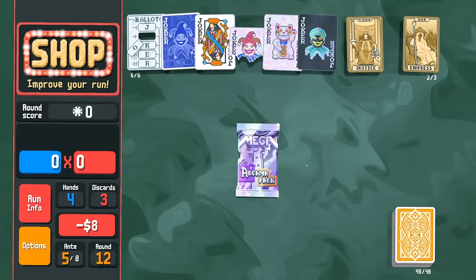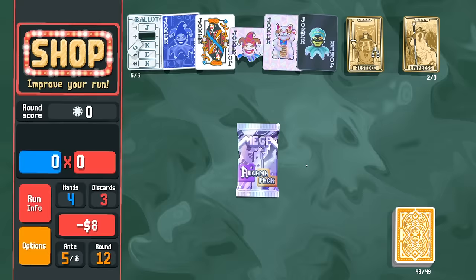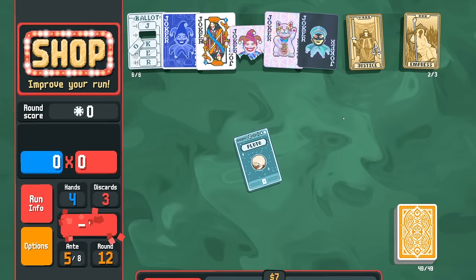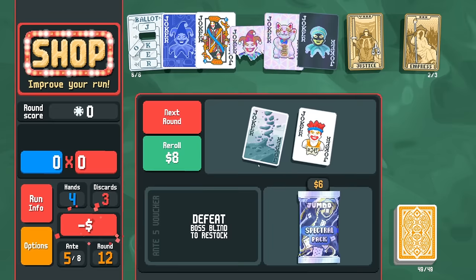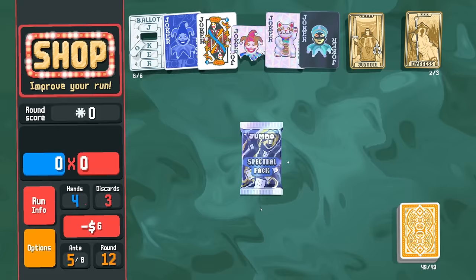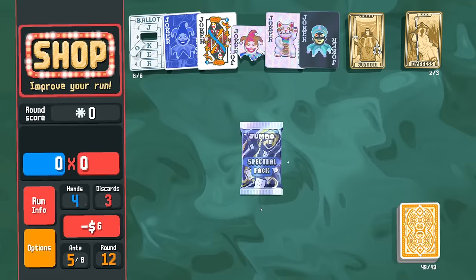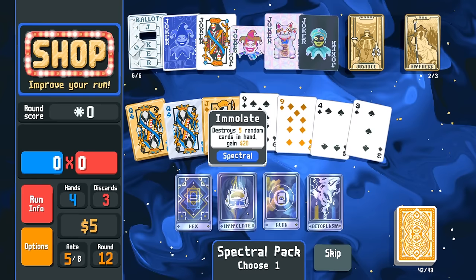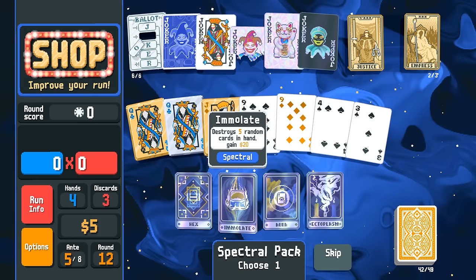I'm going to buy the blank just to have it — I don't know exactly what that's going to end up doing for us. We get a Canna Pack — we get to take 2, and $22 sounds good. Jumbo Spectral — let's hold off on that in case we end up finding a Wraith, because that's going to set our money back to zero. We definitely want to do a little bit of re-rolling here just in case. Smear Joker, Misprint, doesn't really matter to me. Now we're getting up to the really expensive re-rolls. Jumbo Spectral — so we get Hex, Immolate, Aura, and Ectoplasm. Minus 2 hand size sounds like a terrible idea. It destroys 5 cards in hand and we gain $20. Or we get a Polychrome — it destroys all our other Jokers, which is just also a bad idea.